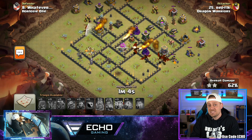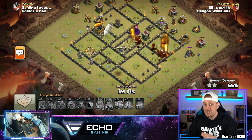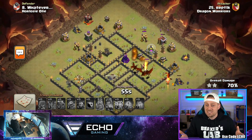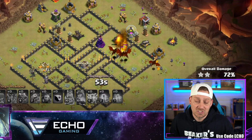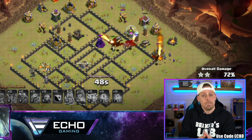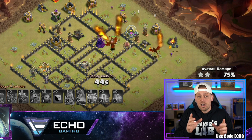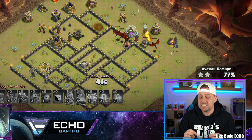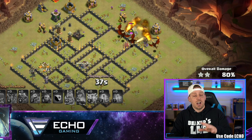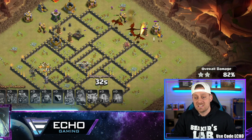We have all 3 base links for all 3 of these bases in the description of this video. When you download those and decide to copy the base link — though you should build them yourself, by the way, because you'll get yourself a lesson learned in base building. You can then switch it up, move traps around, move defenses around. If you build it yourself, rotate the base — you can't rotate it from a base link. This is a base on the internet right now, and you don't want everyone to know exactly where everything is.